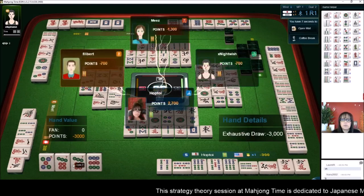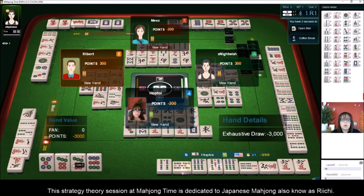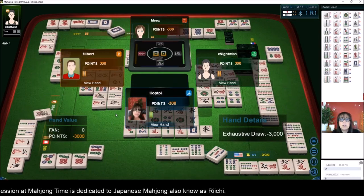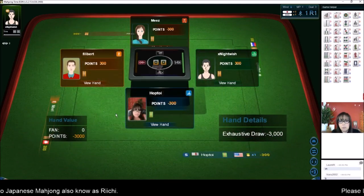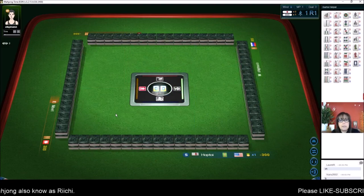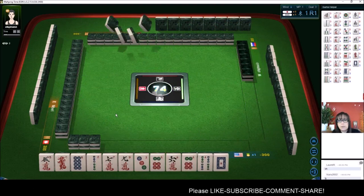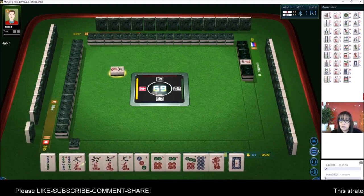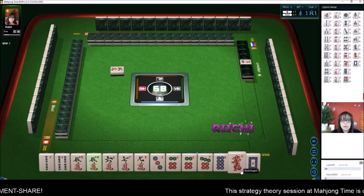It looks like everybody was ready to win but me. Two players were ready to win and two of us were not. So that's called tenpi — ready to win. No-ten is not ready to win. The no-ten players pay the tenpi players a penalty, and it's a shared total of 3,000 chips. Since there were two of us that weren't ready to win, we paid the tenpi players.